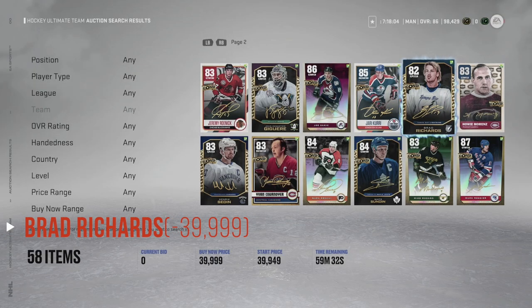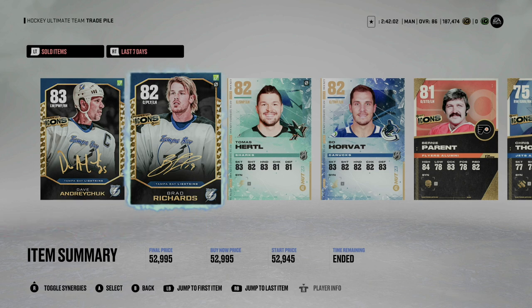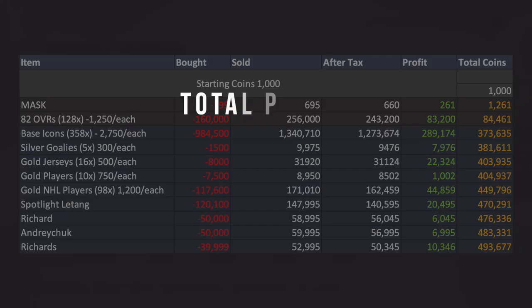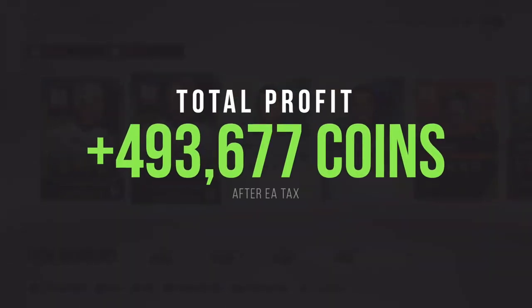Our last flip of this episode was a good one — I sniped Richard's for just shy of 40,000 coins and sold him for 52,995 coins. After tax, that was a profit of 10,346 coins, bringing our total after episode number two up to 493,677 coins.